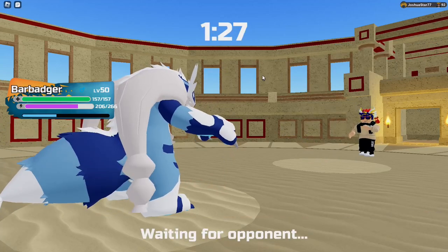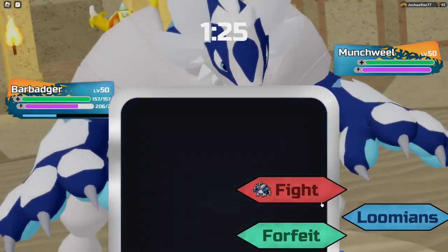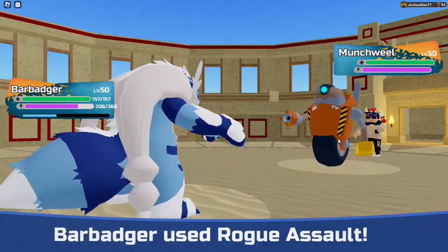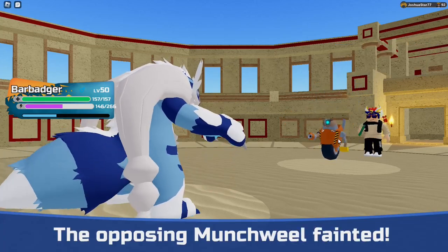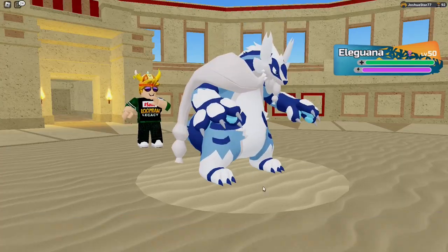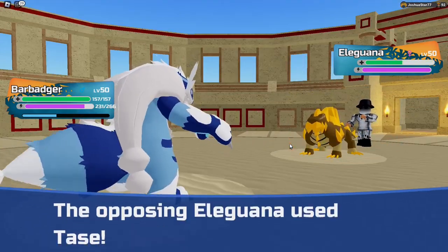Remember how Ice and Earth is really overpowered? Well, imagine adding Brawler on top of that. That's Bar Badger, and this thing is extremely overpowered. Brawler Ice offensively is just as good as Ice Earth, and having Earth coverage on top of that that can lower the opposing Loomian's speed? Yeah, this thing is amazing.